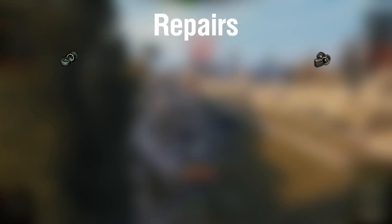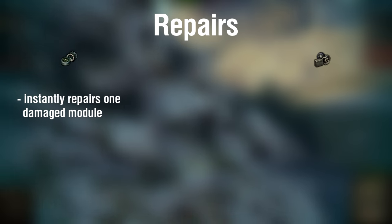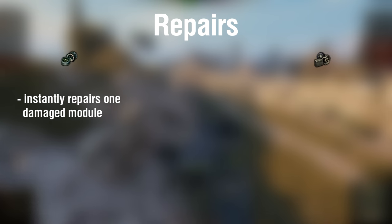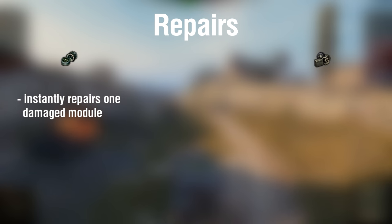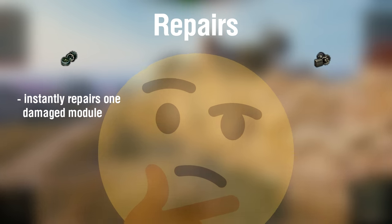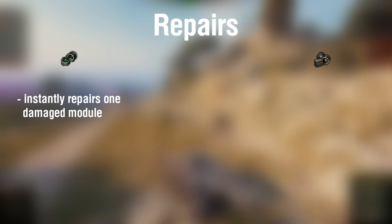You have the choice between a small repair kit as standard and a large repair kit as a premium consumable. A small repair kit repairs a single damaged module on your vehicle. For example, if your tracks get destroyed in battle, you can use your repair kit to instantly repair your track. But what happens when your track and your engine get destroyed at the same time? In this kind of situation, the premium consumable gives you an advantage.